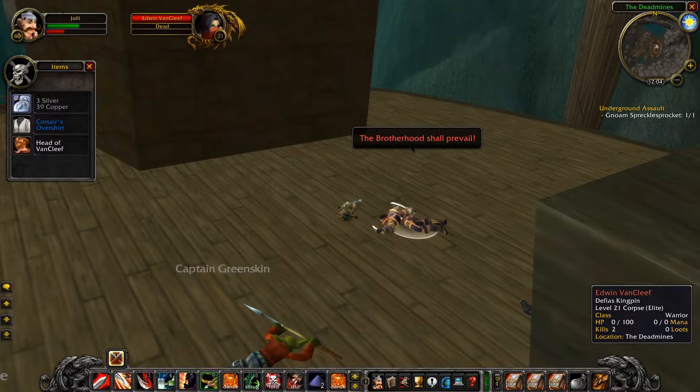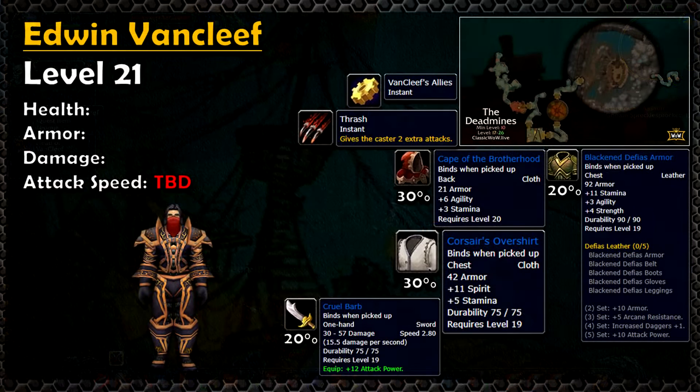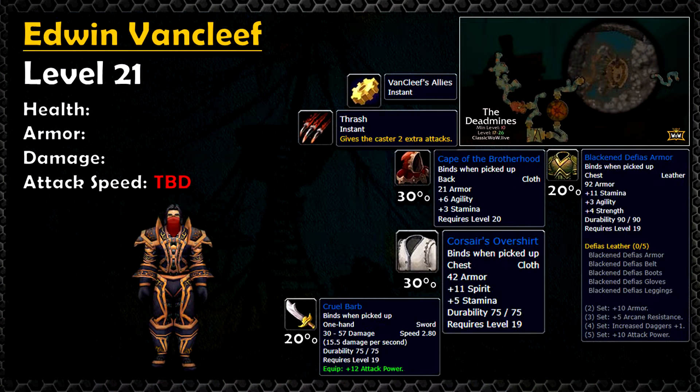And then of course we've got Edwin Van Cleef. He has four different items on his loot table: either a cloth chest piece, a cloak with agility and stamina, Blackened Defias Armor, or one of the most desirable drops — the Cruel Barb.